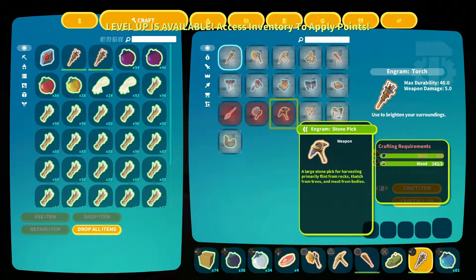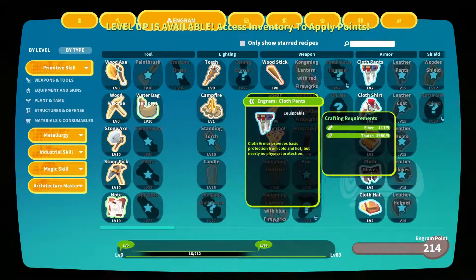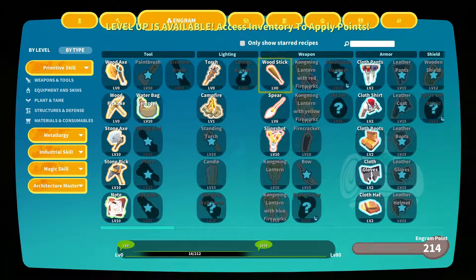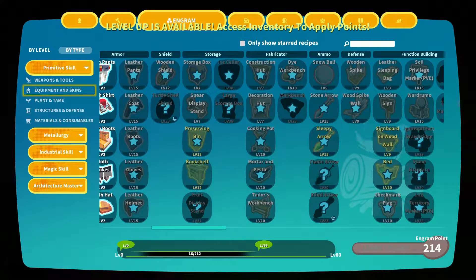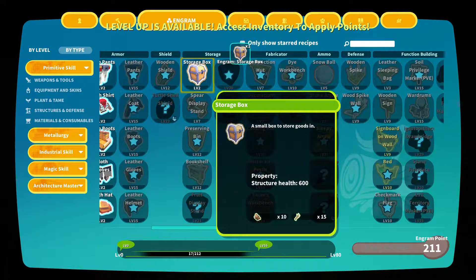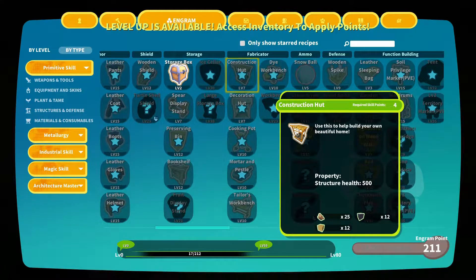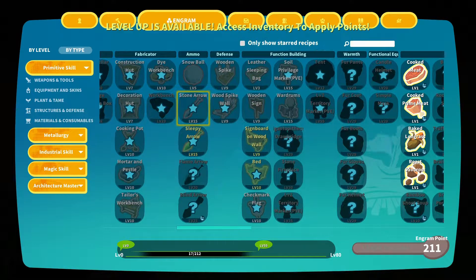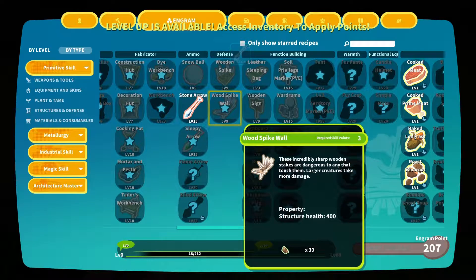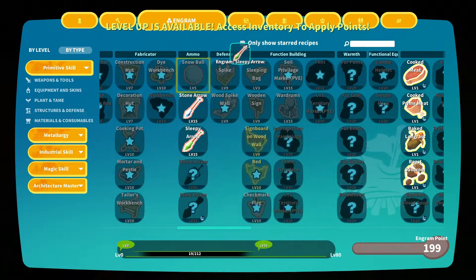We do have a water skin we're going to need. In the crafting menu there's lighting, weapons, armor and shields. If you hit R3 you can slide over — and there's a storage box, I was unaware of that! There's also fabrication. There's a construction hut — 'build your own beautiful home' — so we could have just used this! Oh well, we'll get into that later. Let's craft some arrows — and there are sleepy arrows too, that's probably the narco arrow.